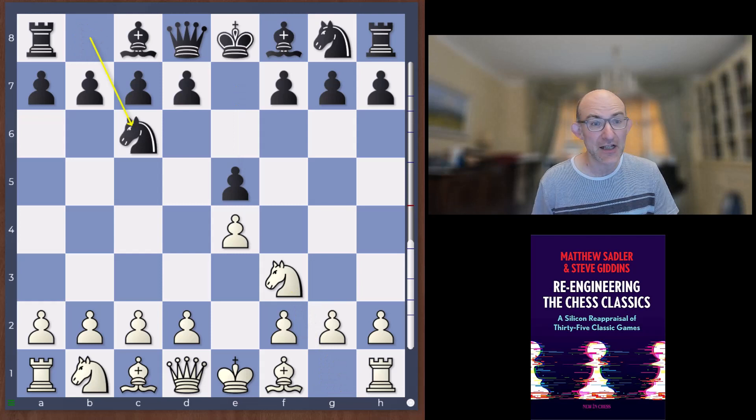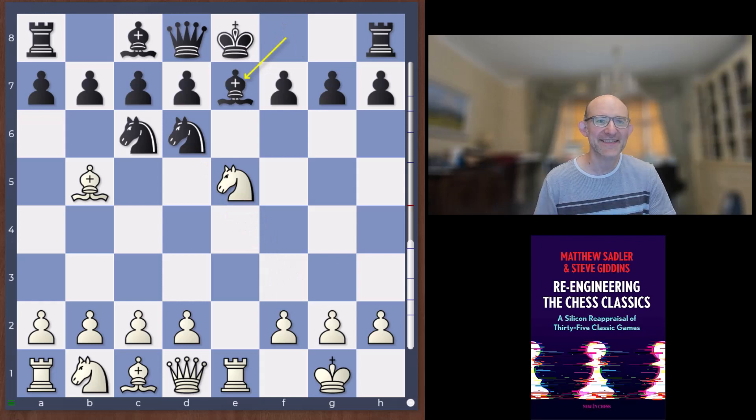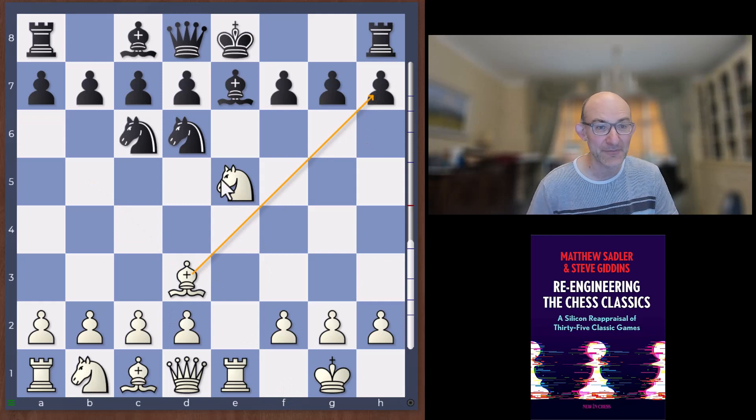Once again it was a Berlin, and a pure one — Bishop b5, Knight f6, castles, Knight takes e4, Rook e1, Knight d6, Knight takes e5, Bishop e7. This position has become a regular guest at the top level. What White tends to play nowadays is Bishop f1, but Bishop d3 was very popular in the 19th century. White is pointing the Bishop at the h7 pawn — the one defect in Black's position is that the Knight on f6 has left its post and ended up on the odd d6 square. White's blocking in the d-pawn, but this Bishop is going to go to b2, giving those Horowitz bishops pointing toward the King — it looks very dangerous indeed.